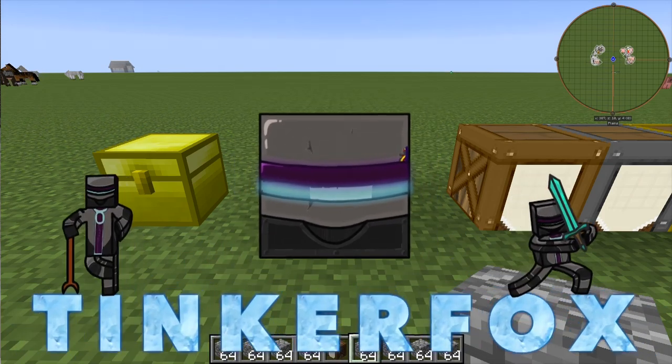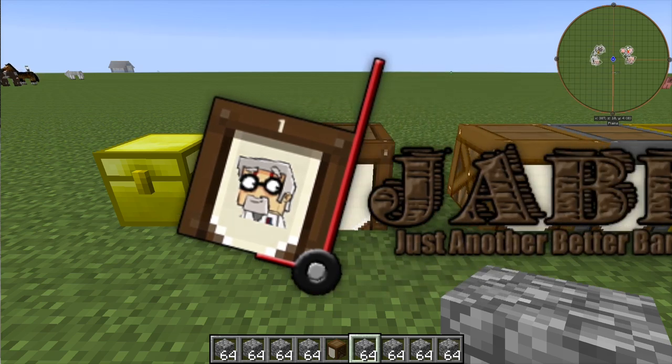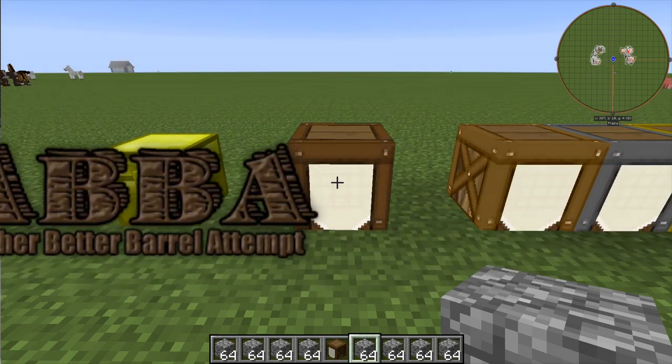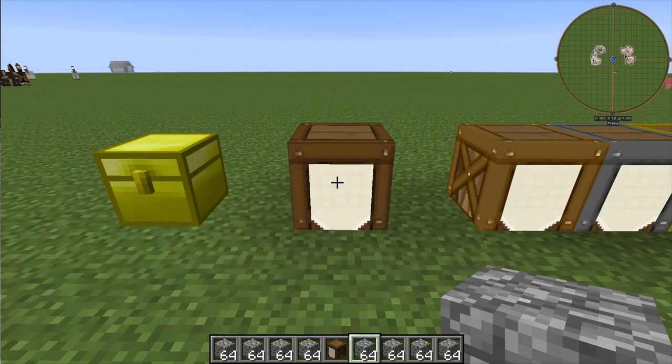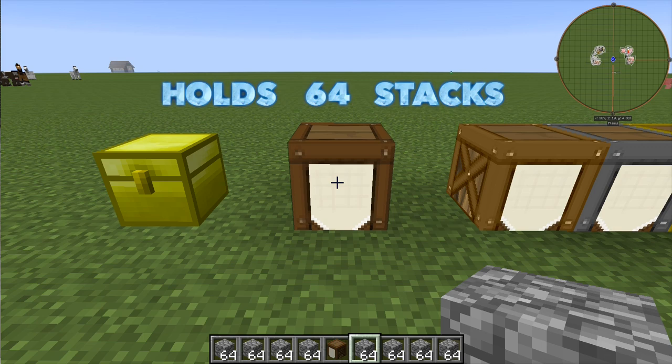What's up guys, FoxyCS here with a quick tutorial on the better barrel. This barrel, as its name suggests, is a better alternative to barrels. If you're not familiar with the concept of barrels, a barrel is a block that stores a large amount of one block type, which is determined by the first item you place in its inventory.